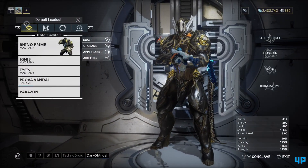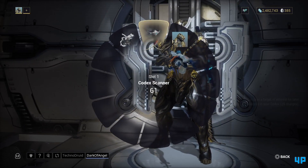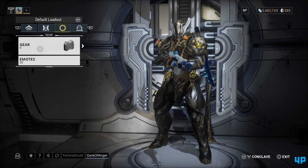First of all, in order to scan the Cephalon fragments, you need a Codex scanner. So just go to your arsenal, go right twice, and just make sure you've got a Codex scanner equipped for the mission.